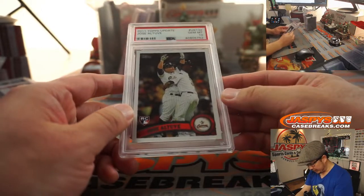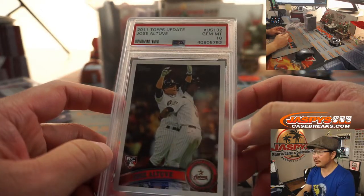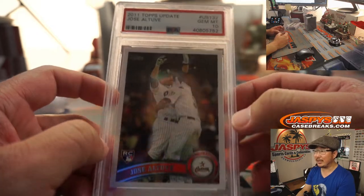We've got another baseball player. It's Jose Altuve rookie — also a PSA 10 from 2011 Topps Update.